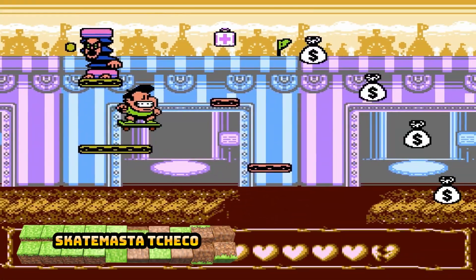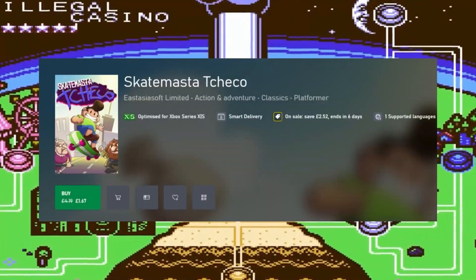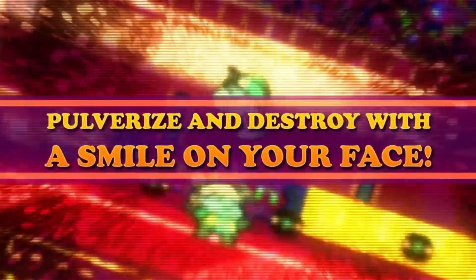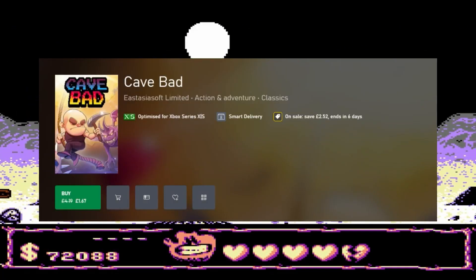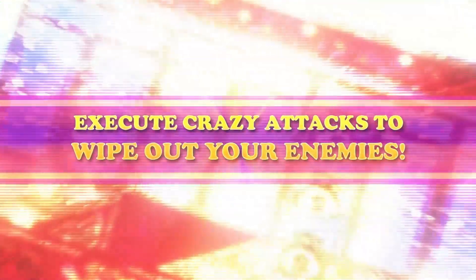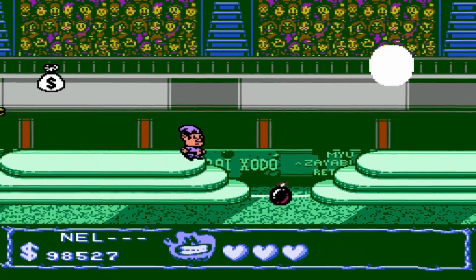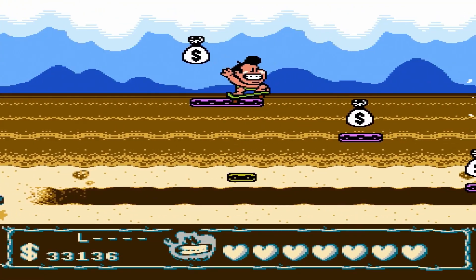Now let's get into every game that can be completed in under two hours, starting with games completable in under 30 minutes. First is Skate Master Techno, 60% off at £1.67 — a skateboard style platformer rated two stars. Cave Bad is next, also 60% off at £1.67, rated 2.25 — an action roguelite that's had a couple of updates and is now worth 3000G in an 8-bit style.